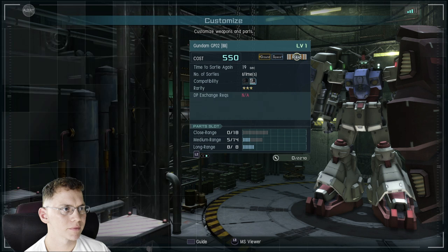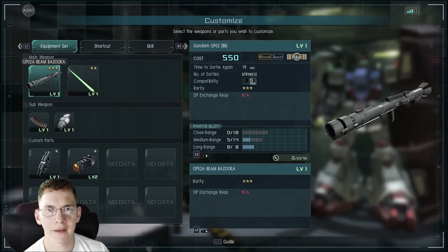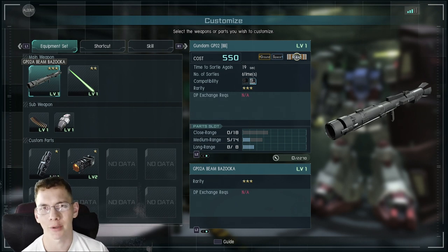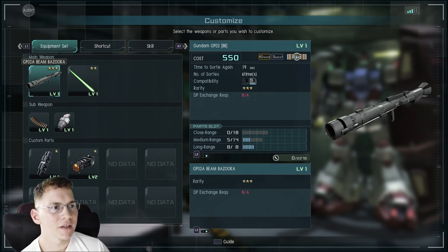Let's go to customization and take a look at some of the armaments, skill sets, and everything. Disclaimer: I really don't know what I'm truly doing in this game. I have a firm grasp on how to win battles, but the advanced side I'm still figuring out. We've got the Beam Bazooka right here. The overall suit is going to be a 550 cost and it's a raid type.